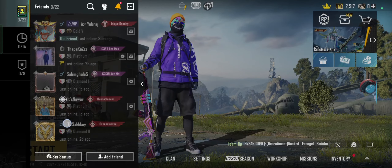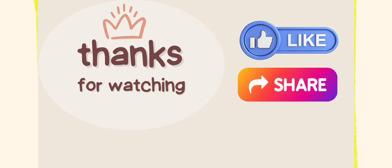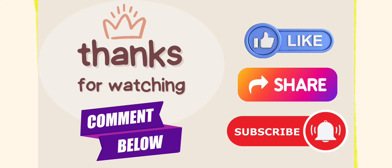And here you go, it's done. That's how you can accept friend request on PUBG. If you liked our video, press the thumbs up and share button. If you have any questions, comment down below and don't forget to subscribe the channel for more tutorials.